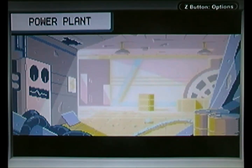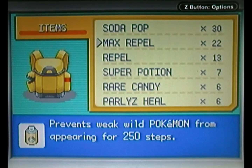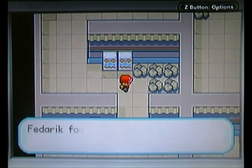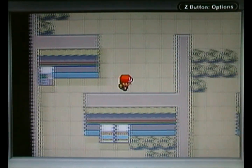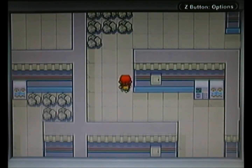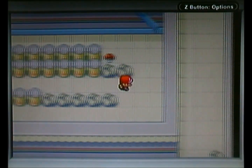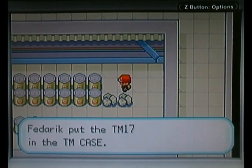This is the Power Plant, and it's full to bursting point of a ton of electric type Pokemon. I'm going to quickly spray a Repel because I can't be bothered with them. You can find things like Voltorb, Pikachu, Electrode, Magnemite — I think even Magneton if you're lucky. And also, if you're playing FireRed like me, you can catch Electabuzz. Sadly it's not available on Leaf Green, but later on you can catch Magmar in another part of the game if playing Leaf Green, whereas FireRed can't.